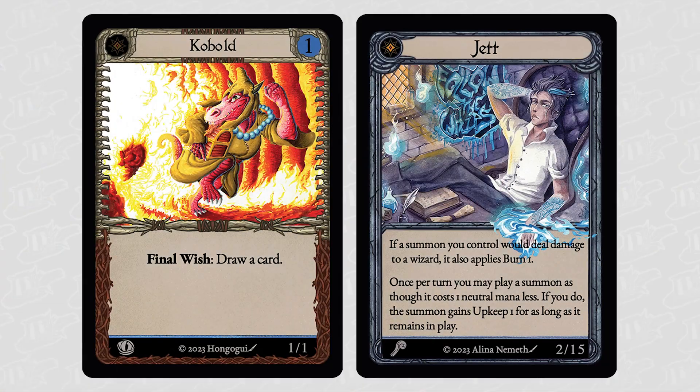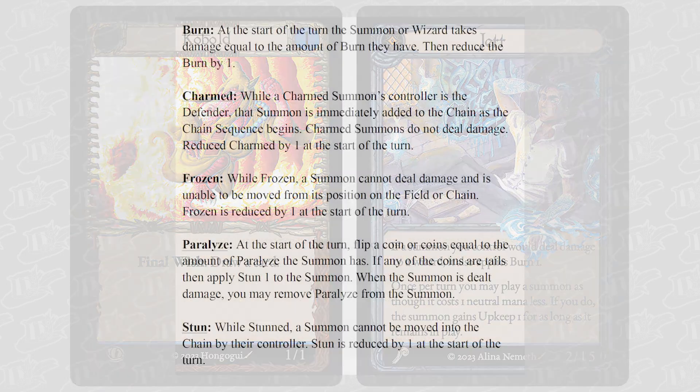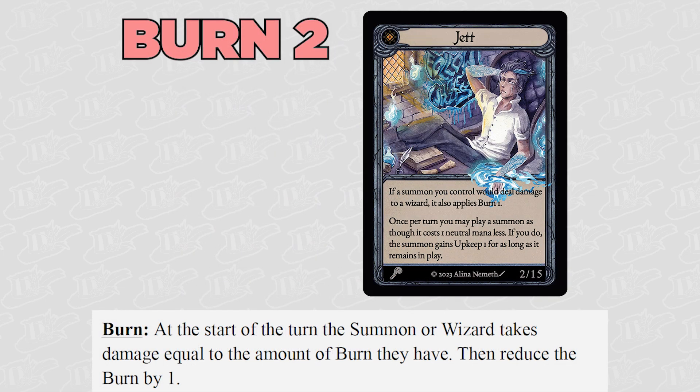Before we explain how the turn order works, we have to talk about one more thing and that's status conditions. Status conditions can be applied to either a wizard or a summon. These include everything from burn to charm and affect the inflicted card in different ways. Burn, for instance, will damage the inflicted card by the amount of burn at the start of the turn.